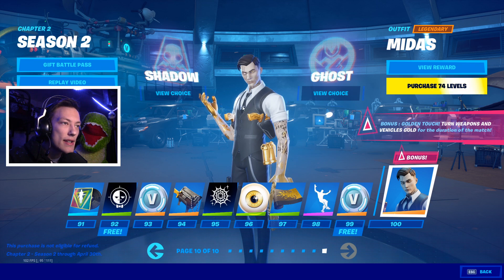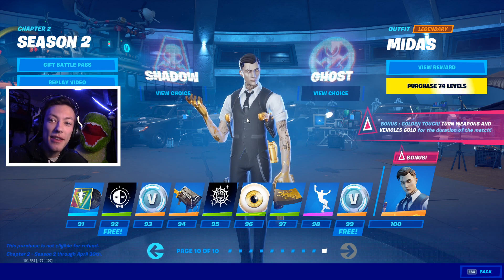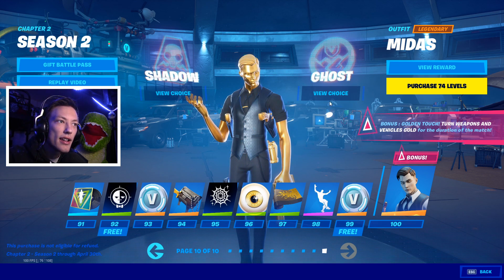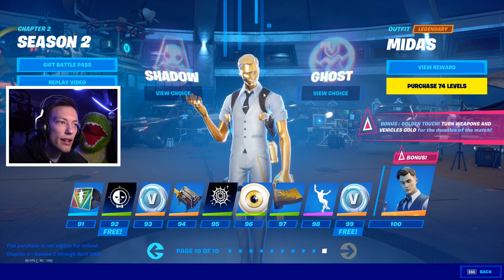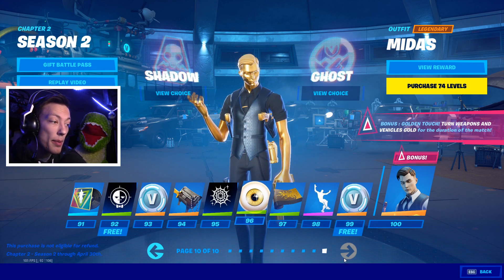Last we've got Midas — King Midas. I thought King Midas was going to be a thing because everything was turning gold, and that was my thought. You can do — okay, so he just turns gold, and his stuff is black and white. That's the entire battle pass.